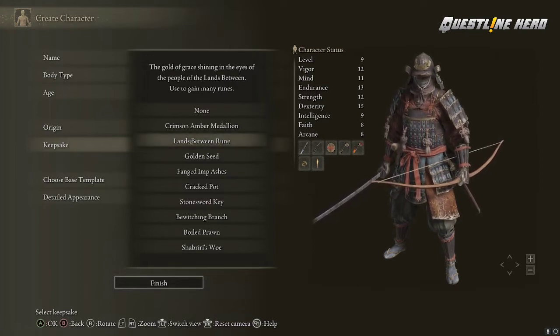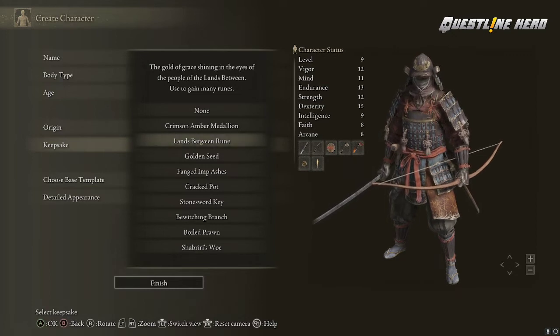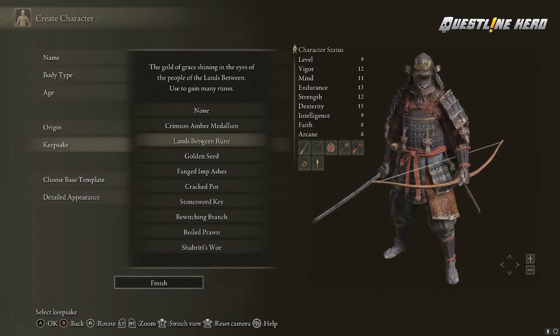This one here is a rune — it gives you about 3,000 runes, so it's good for roughly three or four different stat point increases. Once you get to that point it takes about 30 to 40 minutes — you can check my video of part one — before you can use this, so don't use it before that.